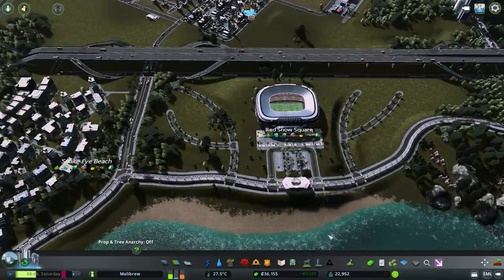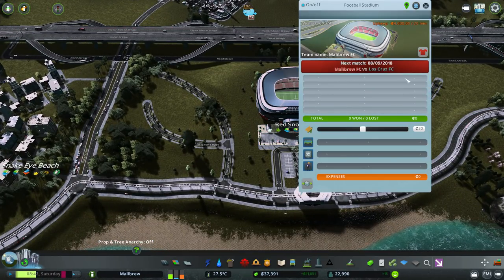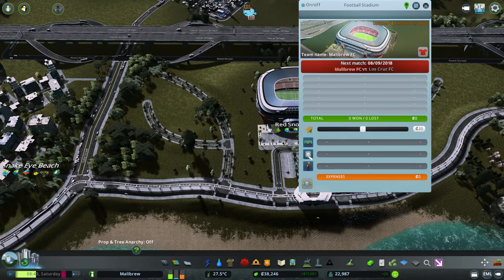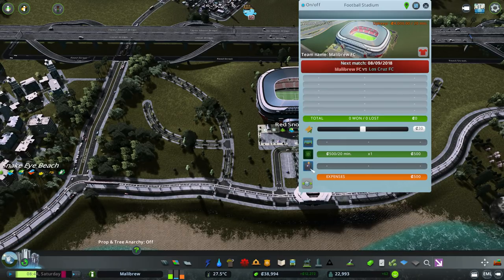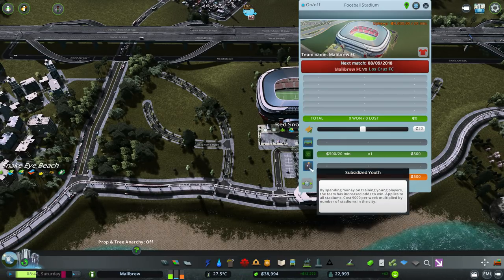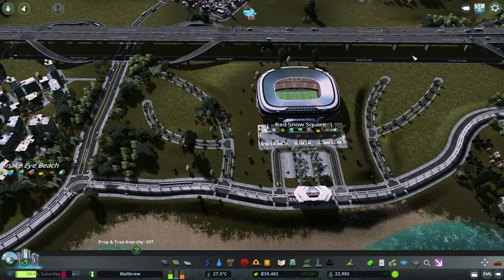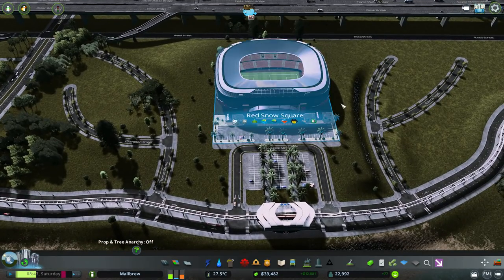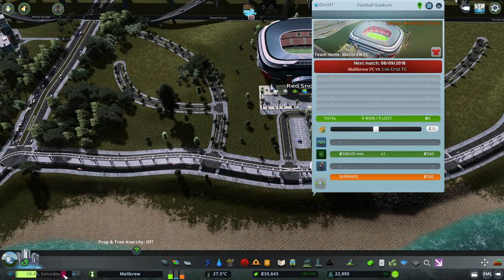We can now remove these things that bring in the power down. Hopefully this will just sort things out. So that will keep our water going and stop people getting sick. We're actually making money as well, which is really good. This match hasn't happened yet - match security costs like 500 when the match is on. Subsidized youth is like 9,000 - we're not going to do that. We'll keep an eye on Malibu FC during their match. That downhill event was the Opera House.